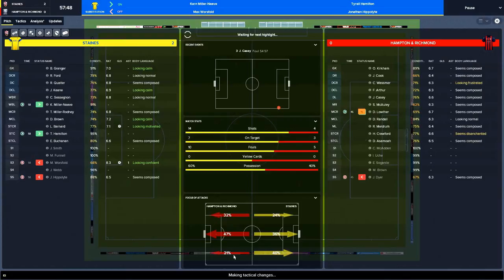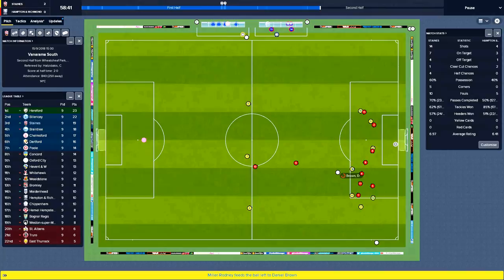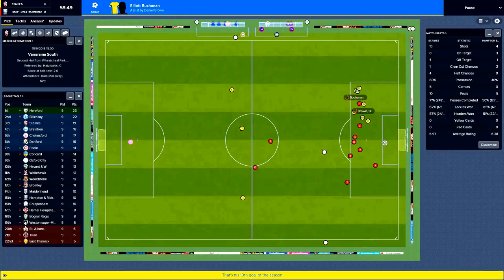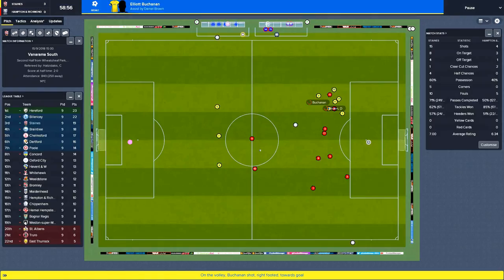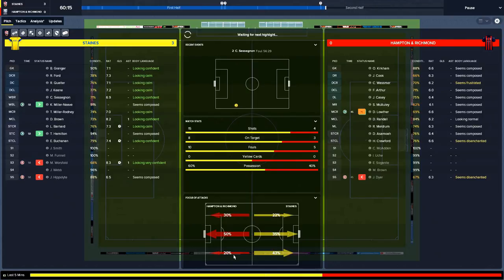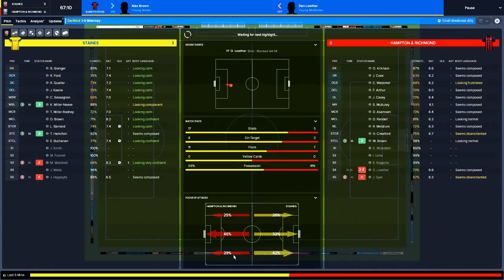We're up to 14 shots — can we get a third to kill this game? Brown out to the edge of the box, to Buchanan — yes he can! There's Buchanan again — that's a great finish! 3-0! It is amazing how much space Brown picks up. 65 minutes in, 16 shots, 8 on target. We're doing really really well here — 3-0 up in a big derby game — it's good for the confidence.